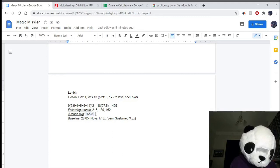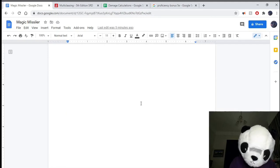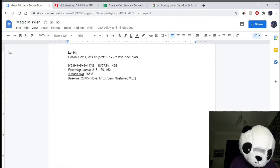The 4-round average at 14th level works out to 265, which in terms of Nova is 17.3 times the baseline — meaning a Warlock would need 17 rounds to deal this amount of damage. And round by round you're dealing 9.3 times the baseline. Just a comparison of how crazy this gets.